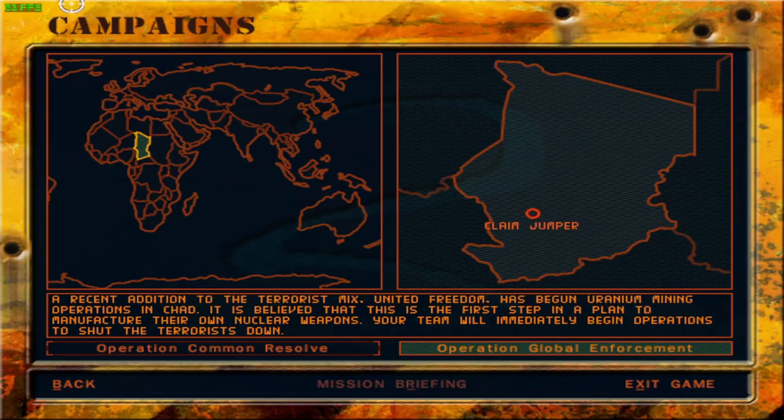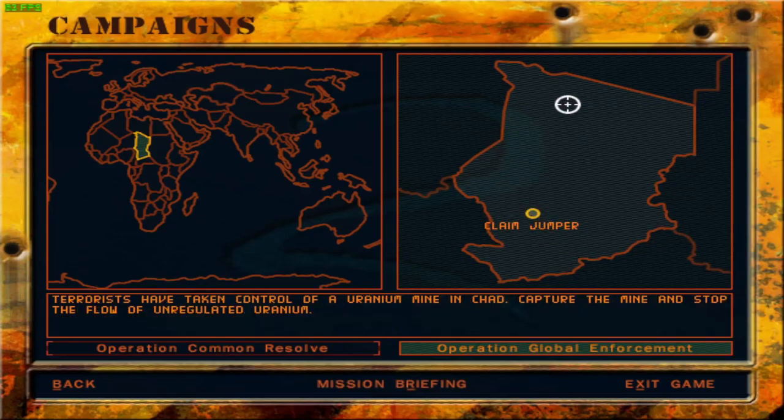The first mission — and the only mission in Chad that is unlocked to us — is Mission Claim Jumper. Terrorists have taken control of a uranium mine in Chad; capture the mine and stop the flow of unregulated uranium. It could be used to make nuclear bombs, so that's the big issue right here. I would have thought that uranium mines would be better guarded, but I suppose it is what it is.